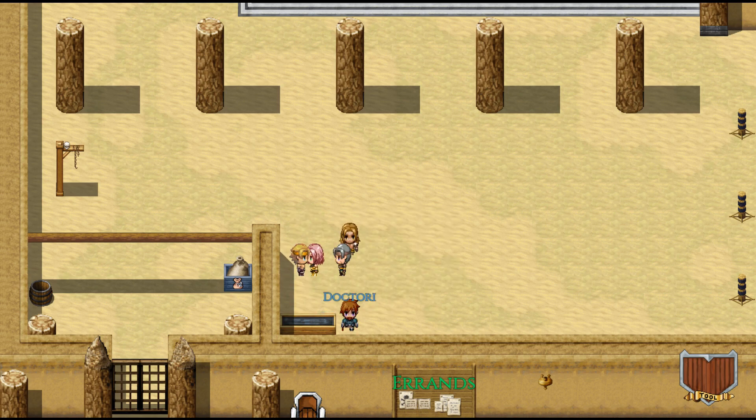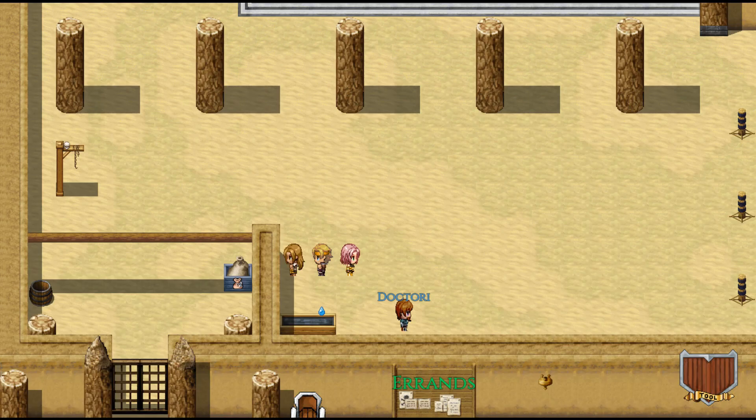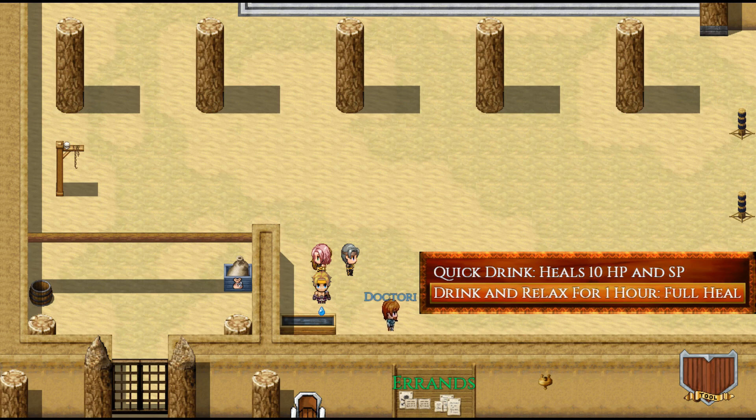And there you go — that's the Doctore. He's pretty important. Now, when we came over here, this little water droplet appeared, which means we can drink water here. We can take a quick drink which heals 10 HP and SP, or we can drink and relax for one hour for a full heal. If we choose this option, one hour of the day will pass but we'll be fully healed. Let's go ahead and do that.